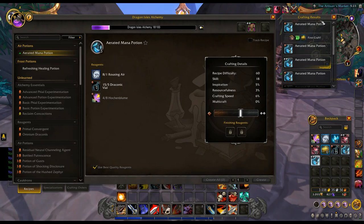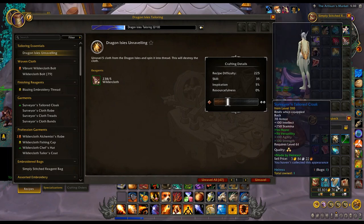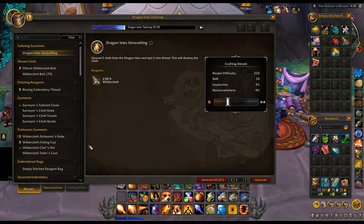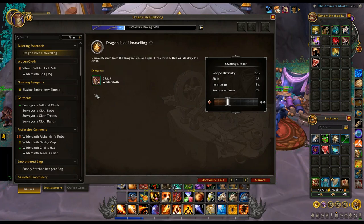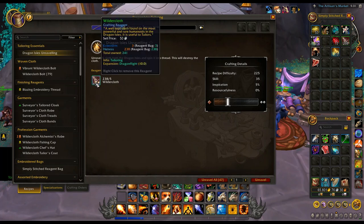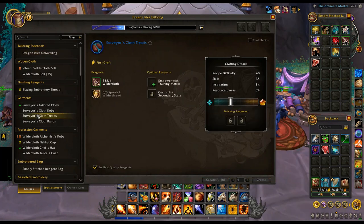I decided to hop back on my tailor and try to make those couple of other pieces. I went to the auction house and bought a hundred wilder cloth to begin with, which is selling for just silver on my realm at the moment, then went back and bought a hundred more. So I have over two hundred — that should be more than enough. I've got the robe and cloak, so I still need the feet.